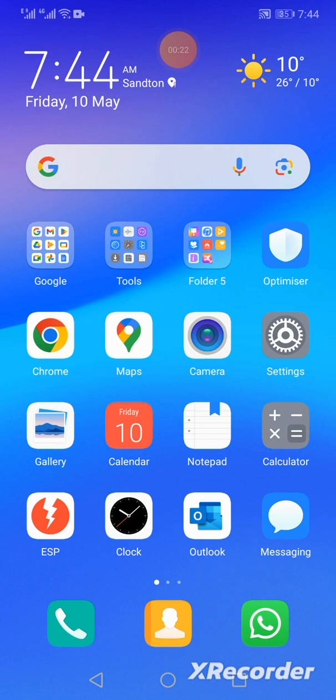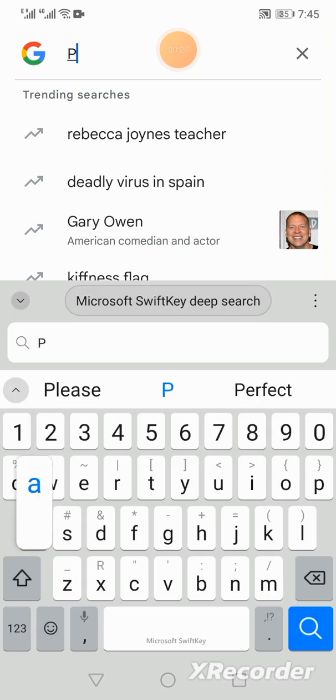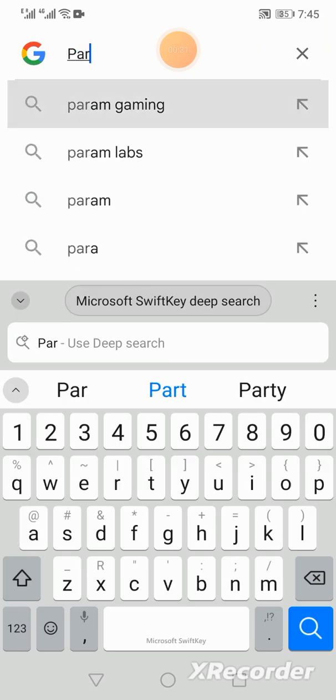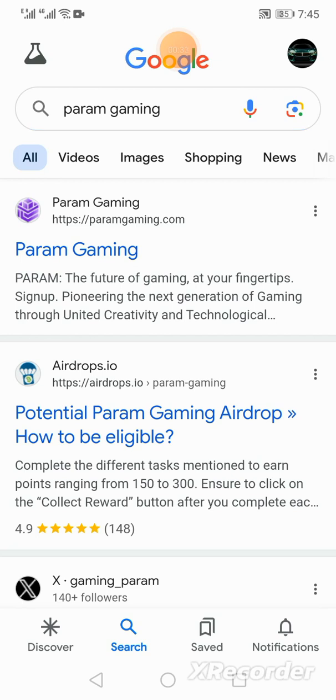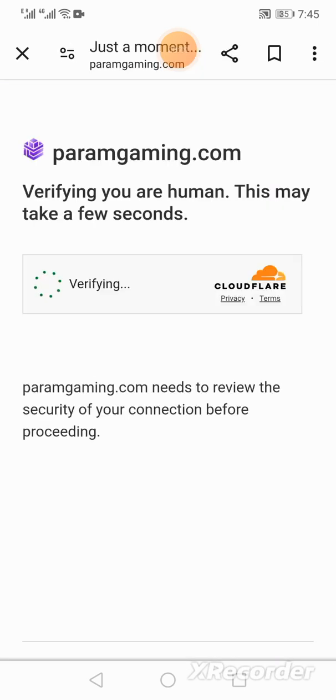It's very easy to get in — you simply go to your Google browser, you type in Param Gaming, and you select the top one that says Param Gaming with the purple icon. It will then verify that you're human.